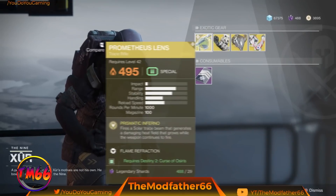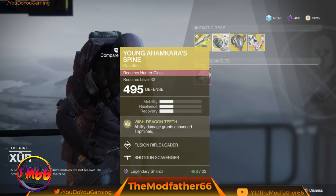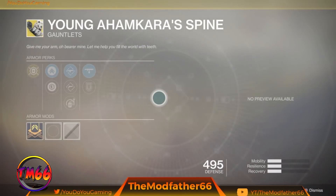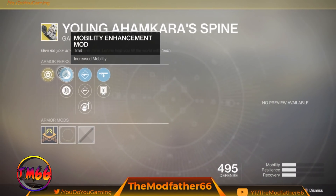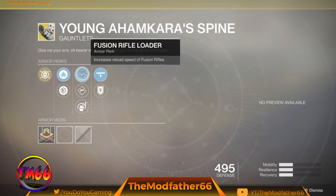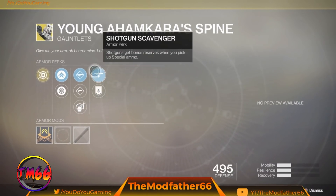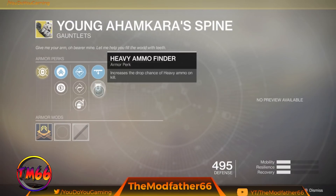Here we have it. We've got the Prometheus Lens, and Young Ahamkara Spine. Perks this week: Mobility Enhancement and Plasteel Reinforcement, Fusion Rifle Loader, Hand Cannon Loader, and Impact Induction — and Shotgun Scavenger and Heavy Ammo Finder.